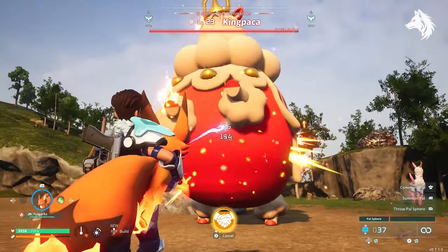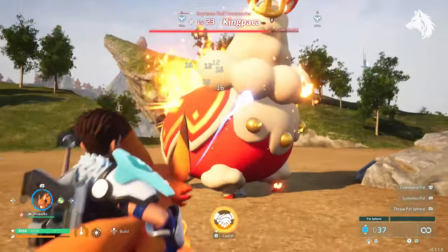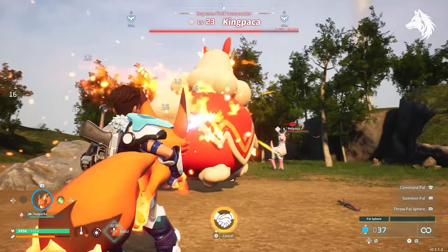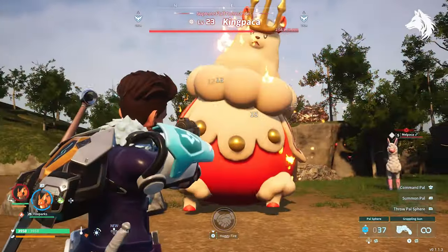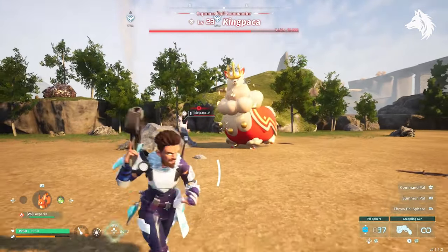Fox Park's Flamethrower: the flamethrower ability is fun but it's not the most powerful in the list. The one good thing about it is it will set enemies on fire, but unless you're using it against a pal that's specifically weak against fire such as ice types, then it's not the best one to use.